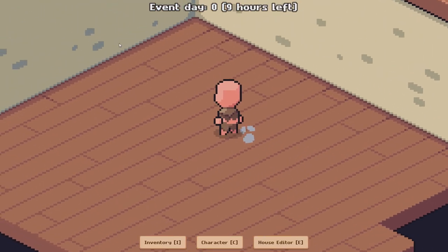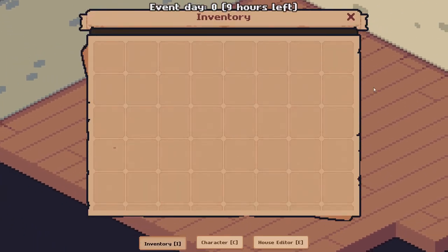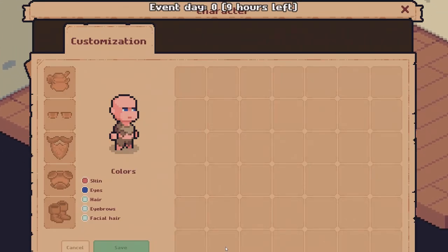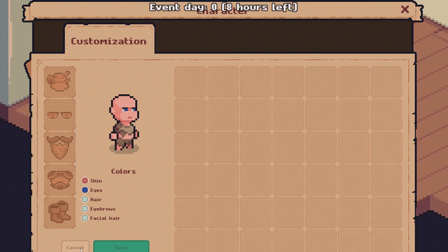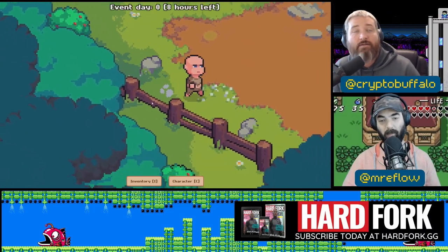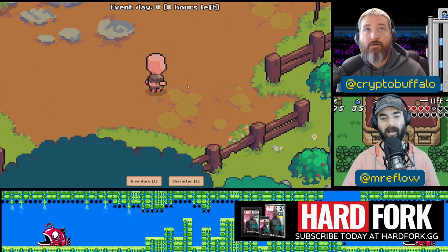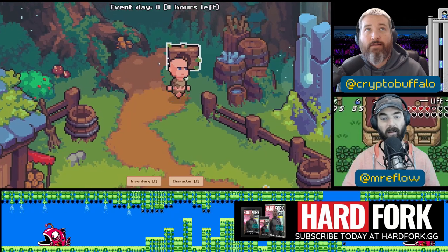I actually really like these graphics — this pixel art. I wonder if I can zoom out at all. Yeah, I was pretty close up. It's dancing a little bit while it's just sitting there, and it's kind of got this parallax thing when I move my mouse around. I've got nothing in inventory and I can't customize anything. The graphics look pretty — it's kind of got like Link to the Past graphics, which is a game I've been playing a lot lately.